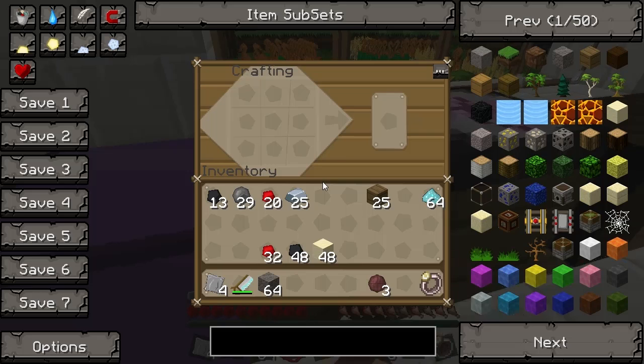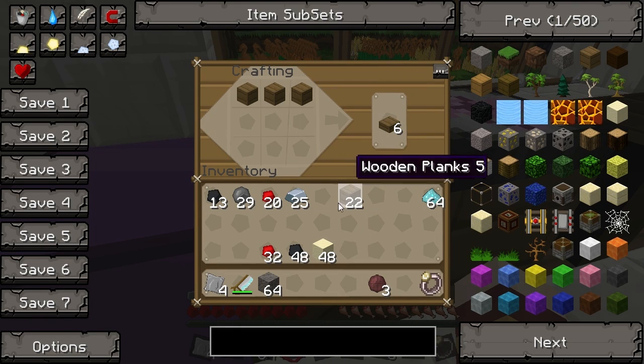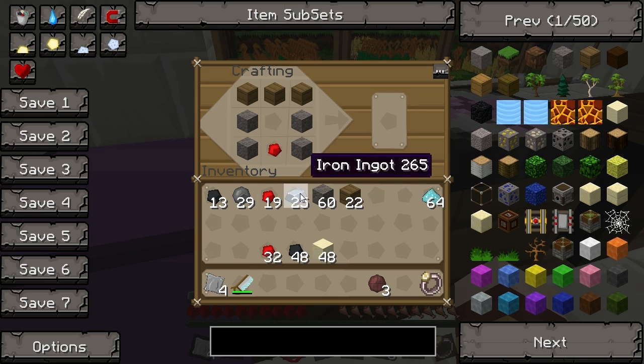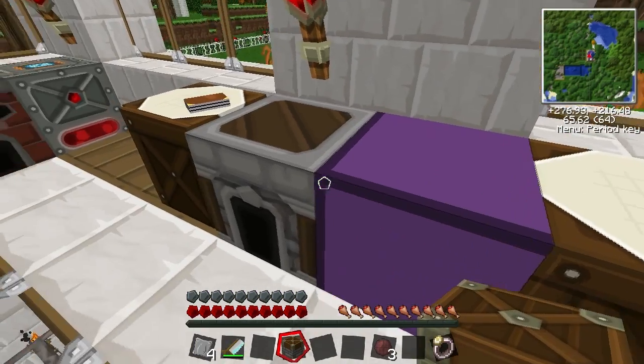Right, let's try this again: three planks along the top, cobble down the sides, a piece of redstone at the bottom, and a bit of ingot in the middle. So let's put this in the project bench just because it will keep things in there for now.